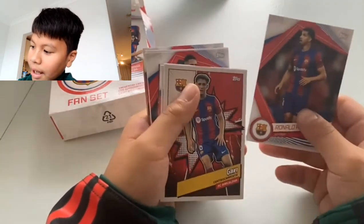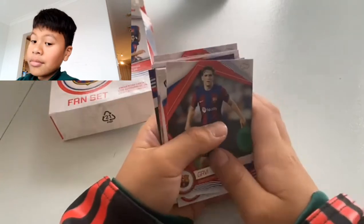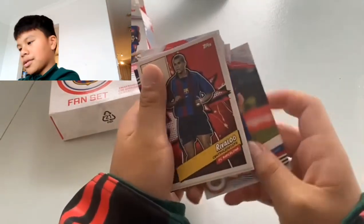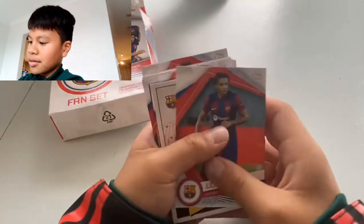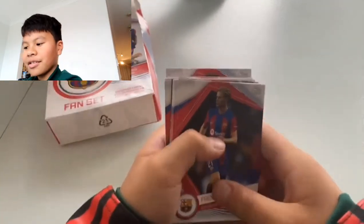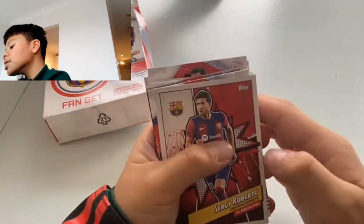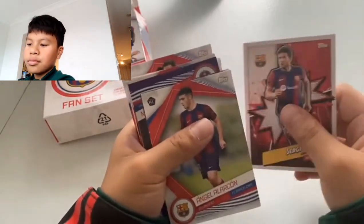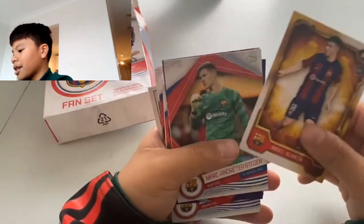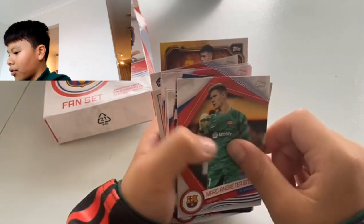Next one — Gavi. Another Gavi. A rookie — I do not know how to pronounce his name — Ravado, Koundé, Bedi, Frankie de Jong, João Félix, Sergio Roberto. That Angel guy — I am not saying Angel — rookie, Marc ter Stegen, I think. Yes, I think it's a good card.